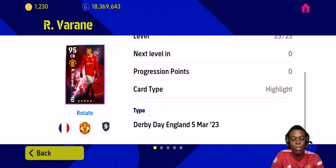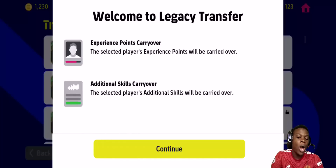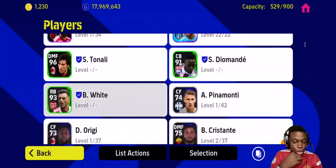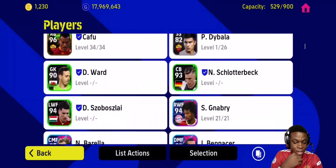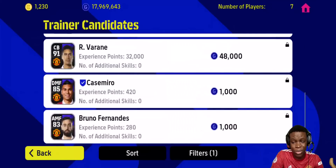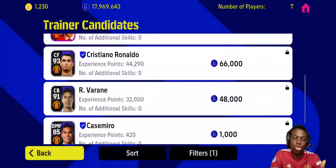Now let's look at legacy transfer. Note that all card types must be highlight players — trending cards and other player types cannot use it. Welcome to legacy transfer: experience points carry over, and the selected player's additional skills will also be carried over. Basically, what legacy transfer does is this: if you've spent experience points training a player to different levels, used a lot of trainers on them, and now you don't use them anymore or they're about to expire, instead of releasing them you can transfer all their points to another player.